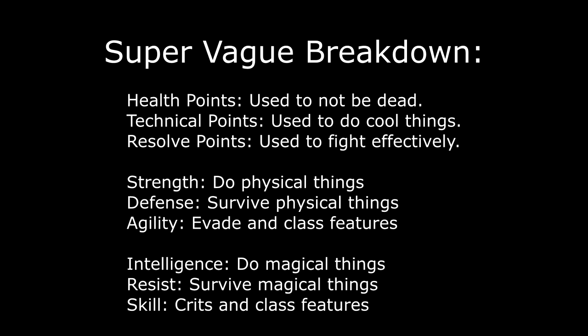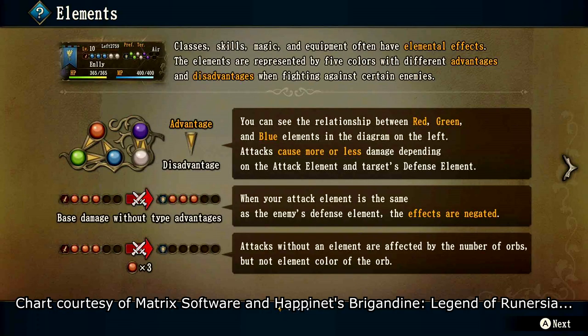We're skimming over the details until they are more settled, and definitely look forward to a future devlog on resolve in particular. Let's shift over to look at the next effective stat: the elements of the class. Every class has up to three elemental orbs specific to being that class. The concept is simply red beats green beats blue beats red, while black and white are strong against their opposite and weak against themselves. Each character will have their class orbs, equipment orbs, and some skills will also add orbs. Some of these orbs will be attack orbs, while others will be defensive orbs, but the orbs that characters get from their class are both.